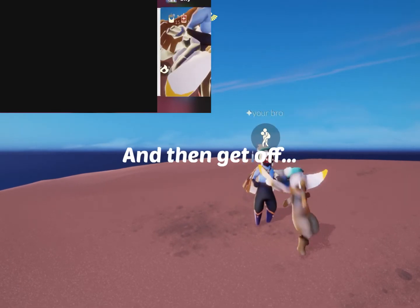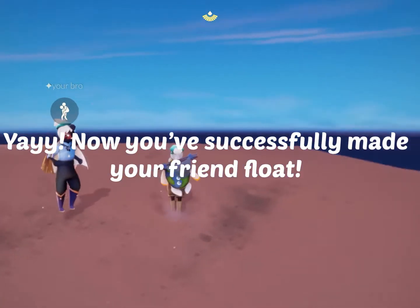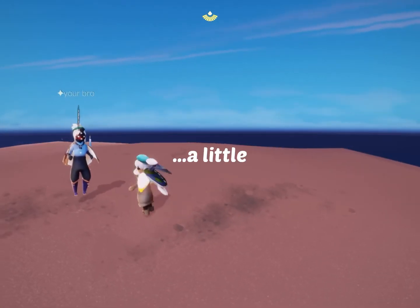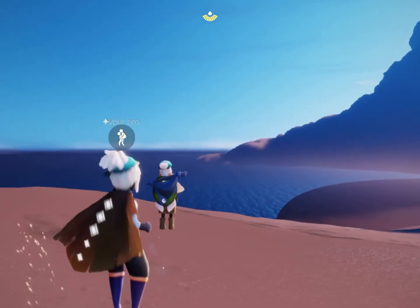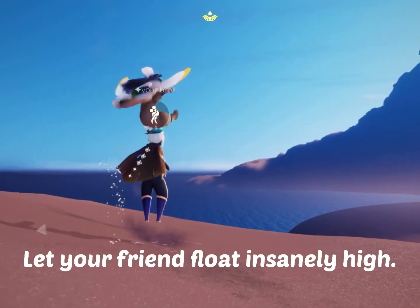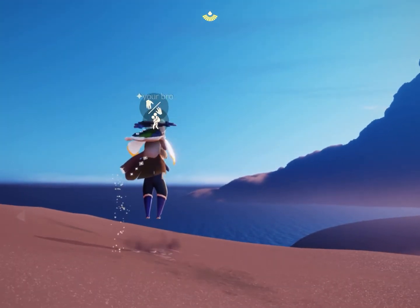And then get off! And then you've successfully made your friend float! A little. Now just repeat the process until your friend floats so very insanely super high in the sky.